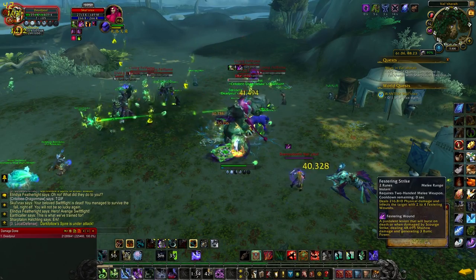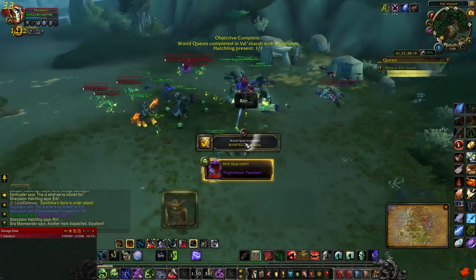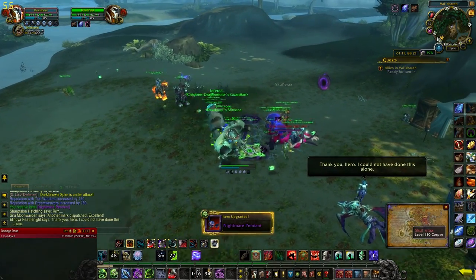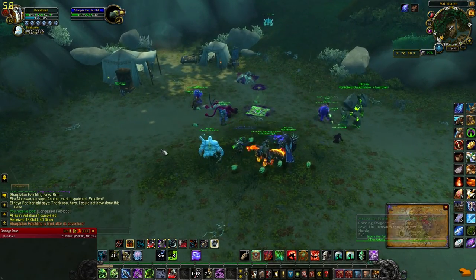For number four, you want to complete five world quests in Val'sharah with your pet out. Doesn't matter what kind they are, just complete five with your pet out. It's really simple. I'm going to show you me turning it in just to prove that I did it.